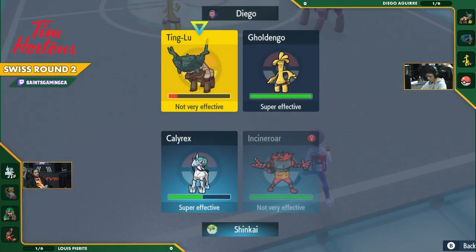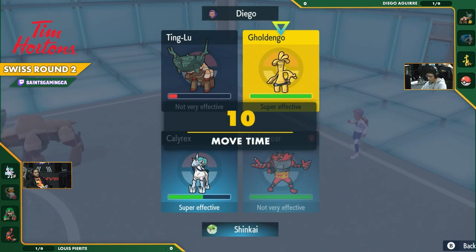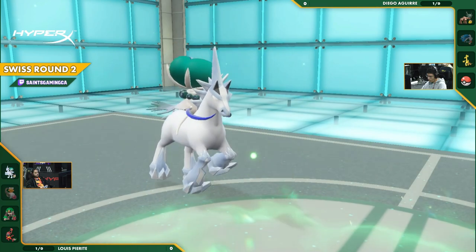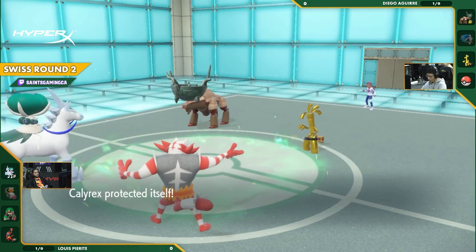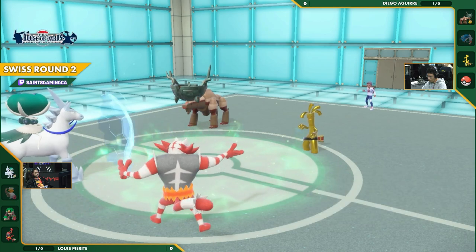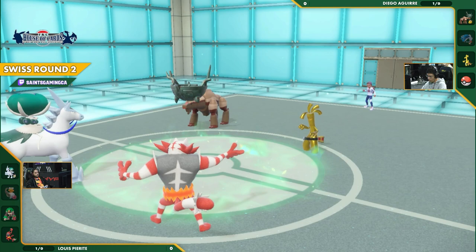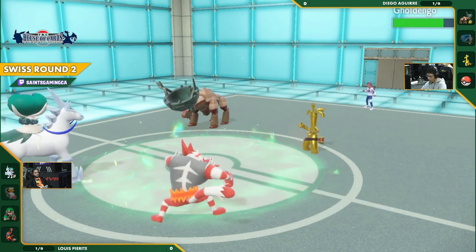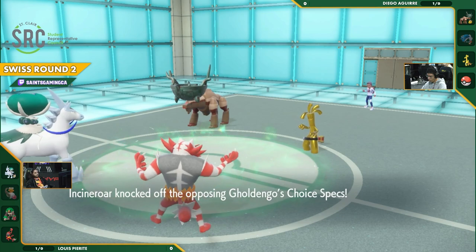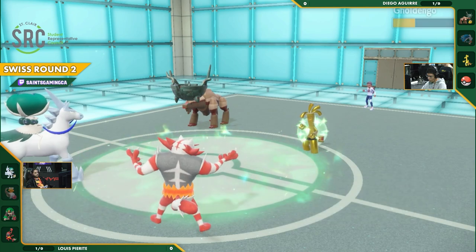We're seeing the Tera Grass on the Calyrex Ice Rider. Instead of that Tera Water, there's a ton of different Tera types that people are throwing around. With this Tera Grass, more here to defend against those Ground-type and Fighting-type moves. There's the Shadow Ball into the Protect, blocked out by Calyrex. The Knock Off comes through, doing a lot of damage onto Gholdengo. The Choice Specs are knocked off as well. Ruination comes through, but Incineroar dodges it. I forgot that Ruination had a chance to miss.